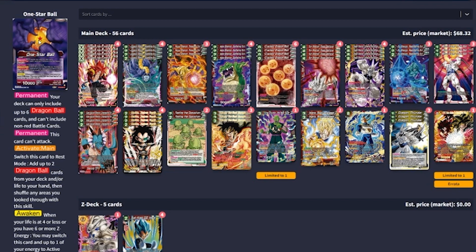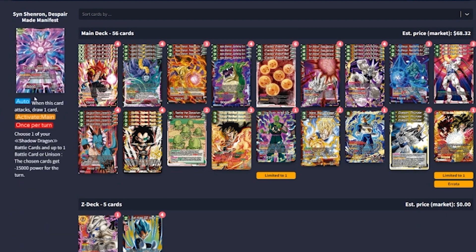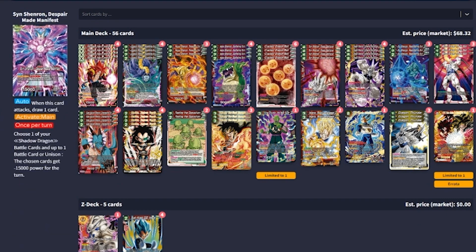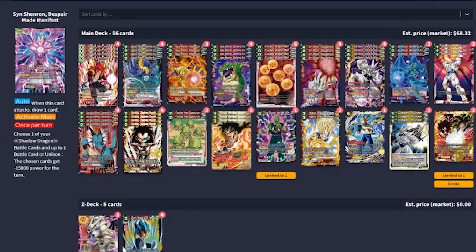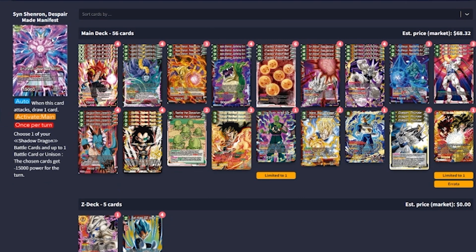In testing I was able to awaken turn two both games, which is incredibly strong. The back side of the leader is pretty simple — when it attacks draw one, and then activate main once per turn: choose one of your shadow Dragon Battle cards and up to one of your battle cards or unisons; the chosen cards get minus 15,000 power for the turn. It actually comes up quite a bit more than I thought it would.